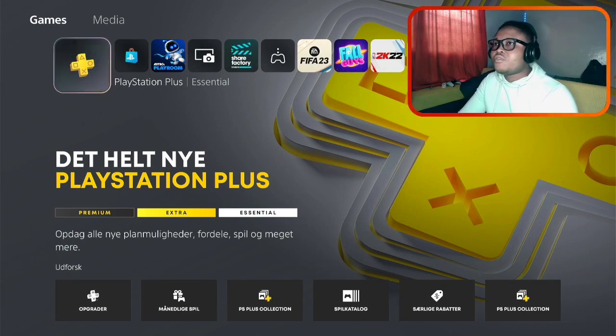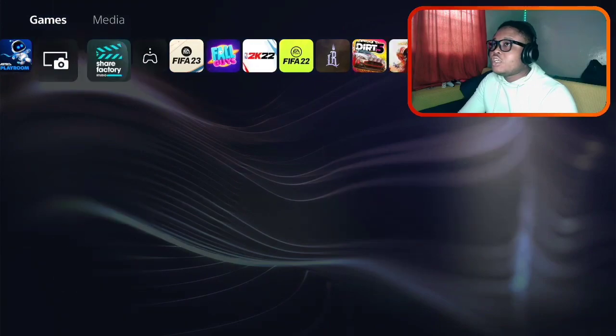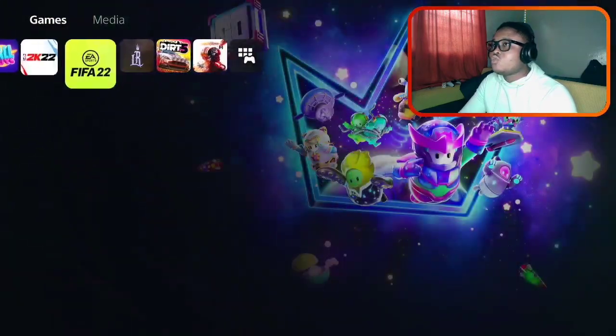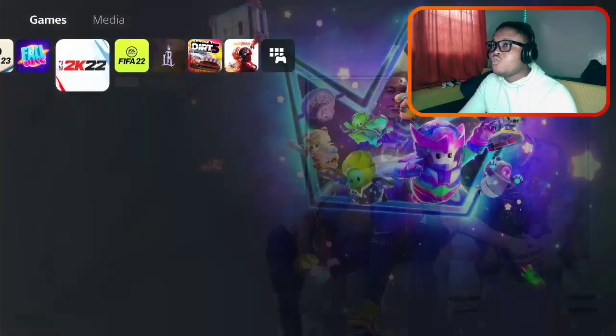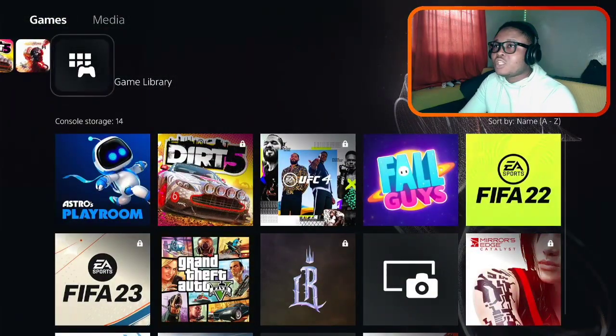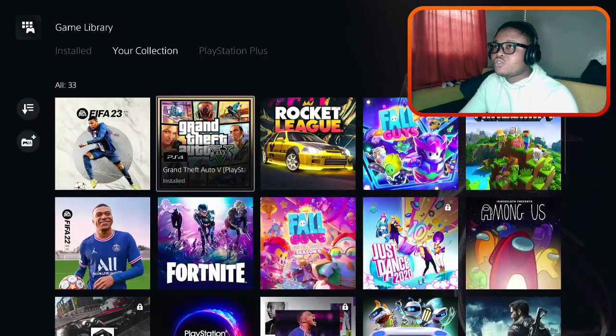First off, you need to log in. Make sure you are signing into the correct PSN or PlayStation Network account. After doing that, you move to the right — the last option — go to the game library. It's game library, then press R1 and go to your collection.